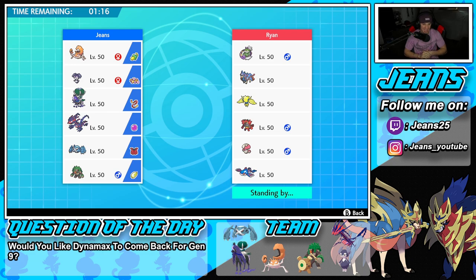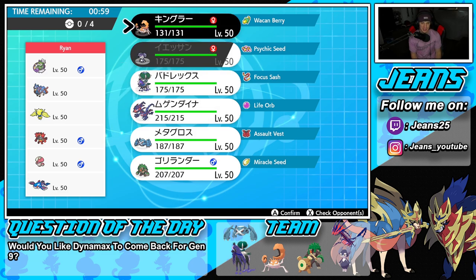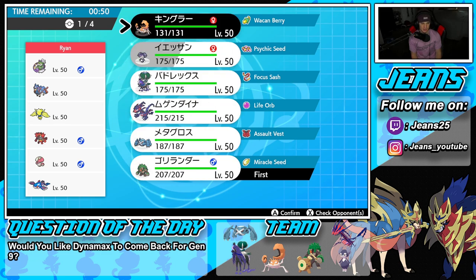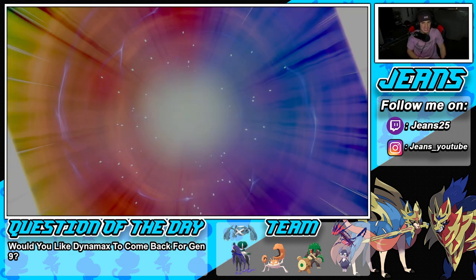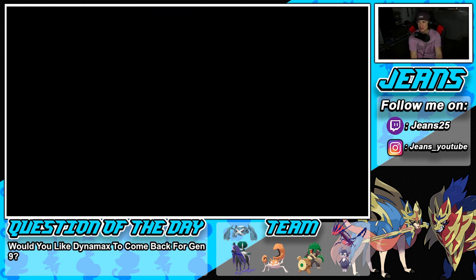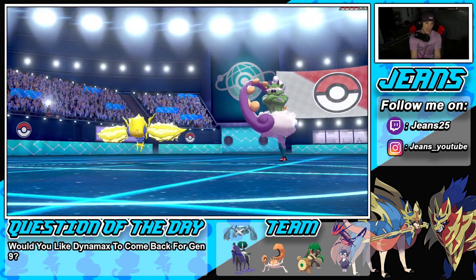Battle one — going up against a Zacian and Kyogre team. This guy picked his team in 15 seconds flat, he was ready to lock in. He's also got Tornadus, Regieleki, Cinderace, and Amoonguss — a fairly strong team. Thinking Trick Room could be good, or Shadow Rider Calyrex in general. I definitely want to bring Kingler to showcase him, and Rillaboom is an absolute must. Going to lead Rillaboom and Kingler, bringing Shadow Rider Calyrex and Eternatus in the back.